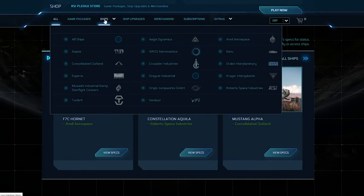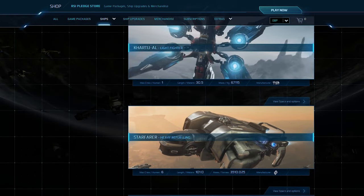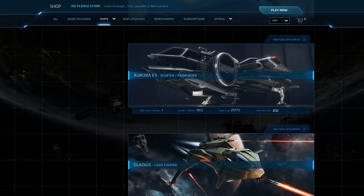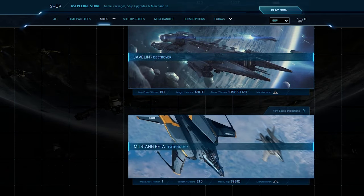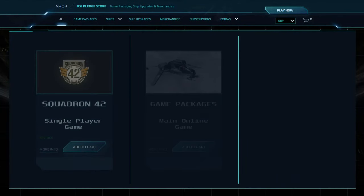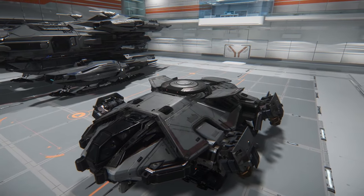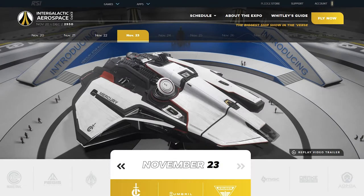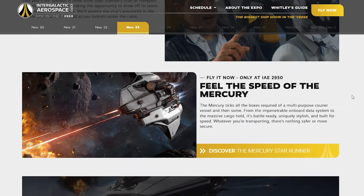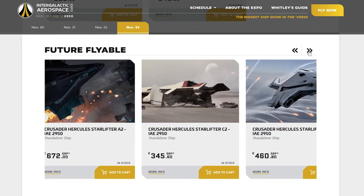Then we have standalone ships — these are just extra ships you can buy with real money or store credit that you can add to your account. They are add-on ships that you add to your game package. Say if you had a small fighter but also wanted to do cargo running, you can buy a standalone ship for freight hauling. If you just bought a standalone ship by itself and nothing else, you won't be able to get into Squadron 42 or the main online universe — you're meant to get a main game package first. Many standalone ships are only sold on special occasions like anniversary or CitizenCon events — these are called limited time ship sales. When new standalone ship designs come out for the first time, these are called concept ship sales.